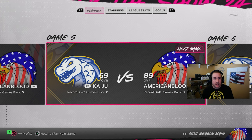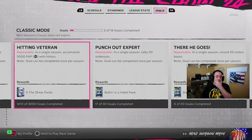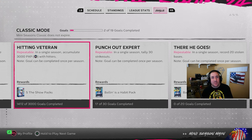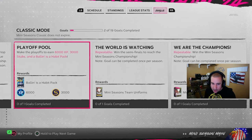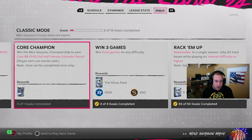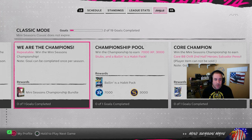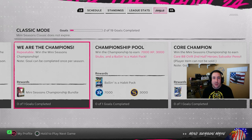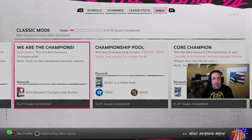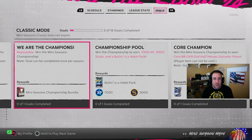We're currently at four wins across five games — we reset once. At 40 hits I'll get my Ball Unpack. Hopefully this helps if you're no money spent and want to grind XP, packs, and stubs. When you win the championship the first time, you also get the 88 overall Salvador Perez card on top of a 15-pack standard bundle every time you win the championship. Give this video a thumbs up, subscribe if you're new, turn notifications on, and I'll see you in the next one.